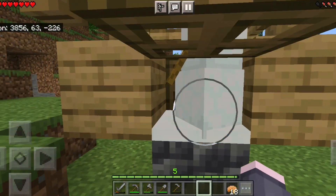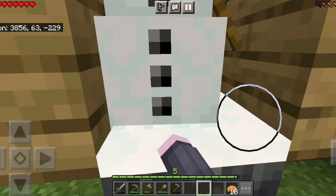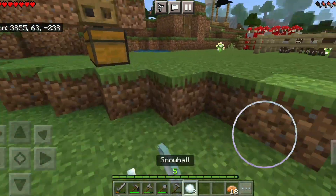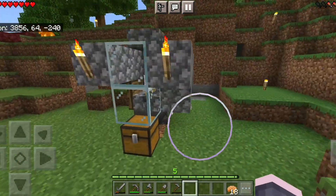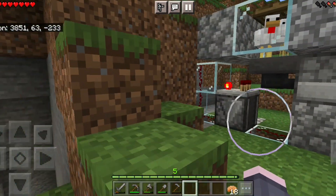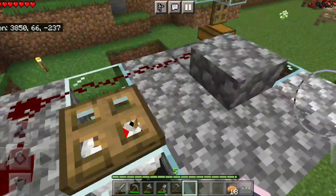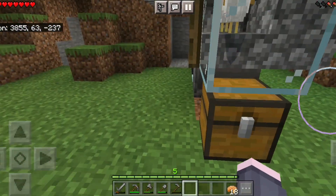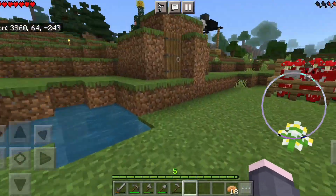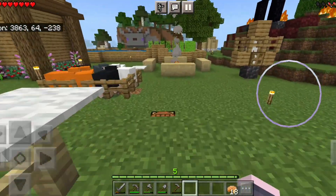I never showed this — this is my snow farm. Basically you come over here and you just go like that; it works very well. This is my chicken farm — I followed a tutorial, I forgot whose tutorial it was. If you recognize it, let me know, because I feel like a horrible person for not remembering. Egg farm, mushroom farm, cow farm — you know the drill.